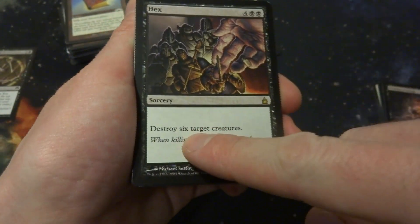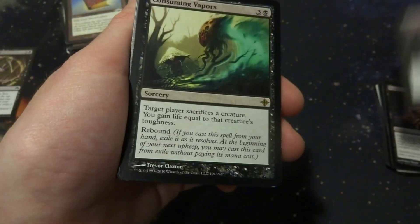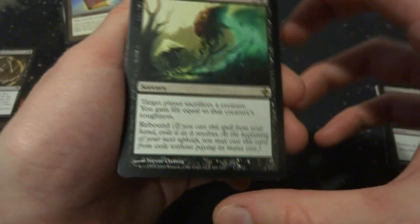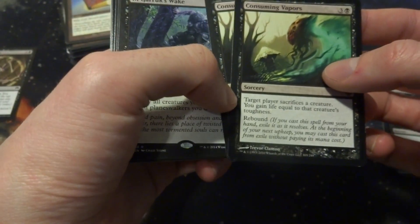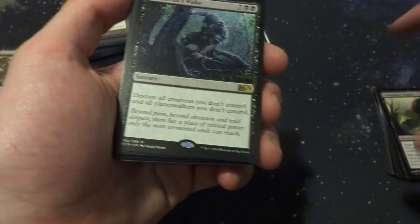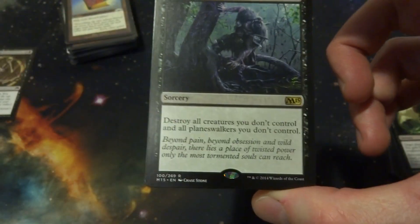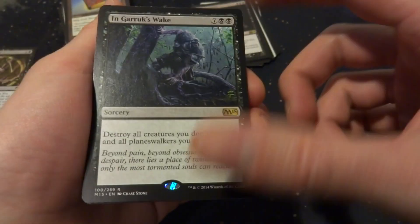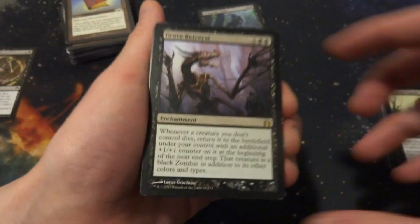Ingrox: 7 and 2 black, 9 mana total — destroy all creatures and planeswalkers you don't control. That would be fun, maybe just include that as a big old slap. Grave Betrayal: 5 and 2 black — whenever a creature you don't control dies, return it to the battlefield under your control with an additional +1/+1 counter at the beginning of the next end step. If I'm doing a sacrifice deck and they have to sacrifice, I get those creatures back. Edict to Slaughter: target player sacrifices a creature or planeswalker — if there are 4 or more card types among cards in exile, they sacrifice both. That's kind of cool.